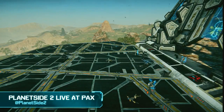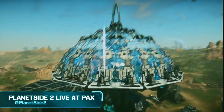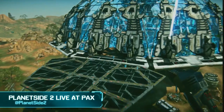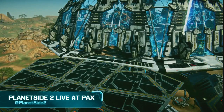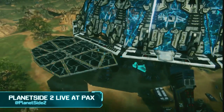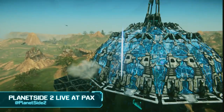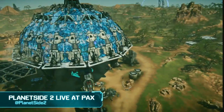Vanu drop pod — two of them, two maxes right there. And then someone just put a spawn beacon down — so smart. Really smart play there by the Vanu, flanking the Devil Dogs outfit and driving them away. But this is now a time where anti-aircraft fire is so low that a galaxy drop or galaxy landing on one of these paths might be effective.